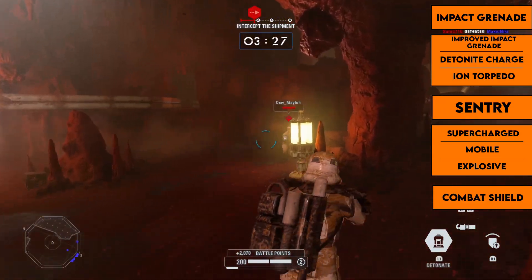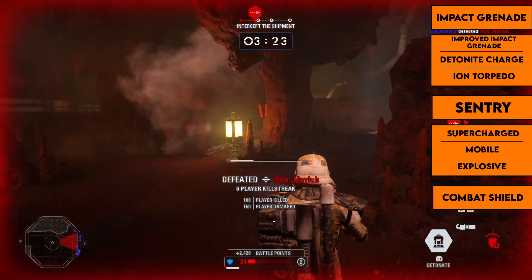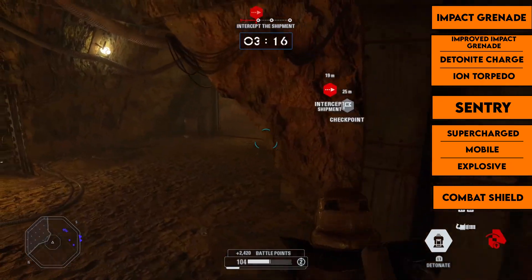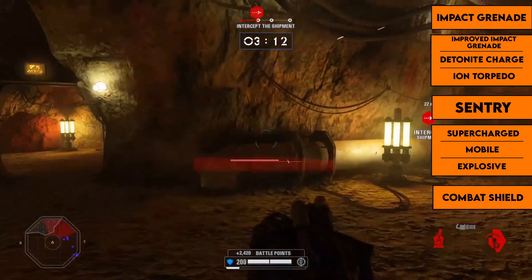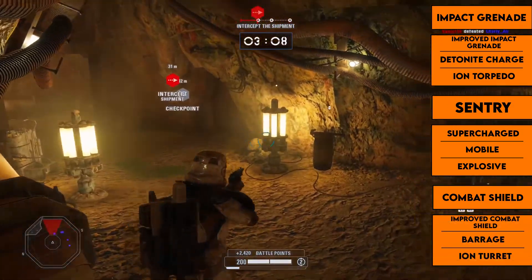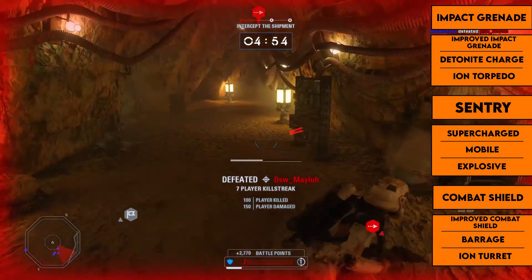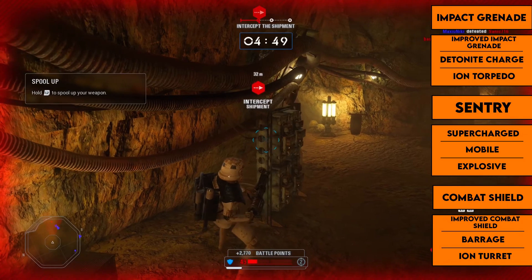The right ability is the combat shield — a small shield covering the front of the heavy's upper body, blocking blaster shots. It slows you down, leaving you vulnerable from the sides. The replacements are the improved combat shield, which fires three low-damage explosives, and the ion turret, which locks onto vehicles and sends out ion missiles doing heavy damage. Both the combat shield and barrage are really good, and the ion turret is great for vehicle damage.